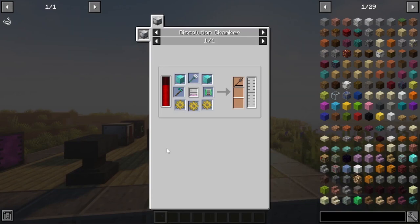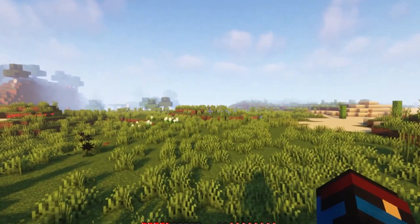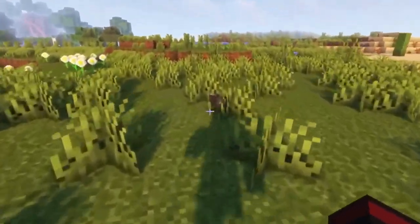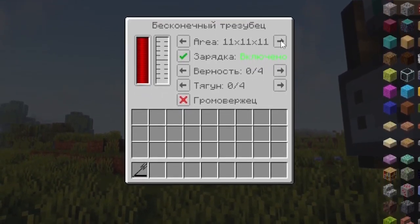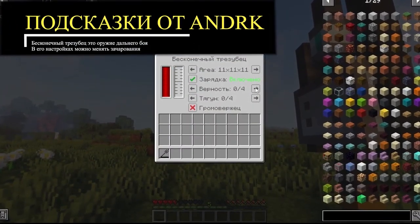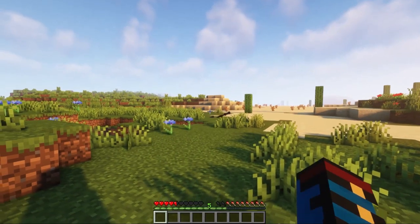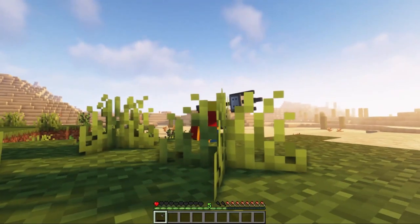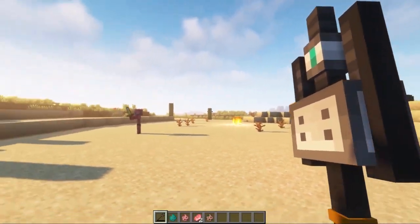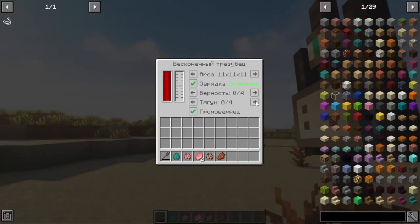The next interesting tool is the Infinite Trident, and here is its recipe. You will get a mechanical trident that you can throw, and it will need to be picked up afterwards so that it does not disappear. By holding shift plus right mouse button, you will find additional settings, including a zone setting and special enchantments: Loyalty, Riptide (Tyogun), and Channeling (Thunderer). Loyalty makes your trident return to you after a throw. Riptide allows you to dash through space after your thrown trident. Channeling lets you strike with lightning whoever your trident hits, even in any weather. Note that Loyalty and Riptide are mutually exclusive, so you can only choose one of them.